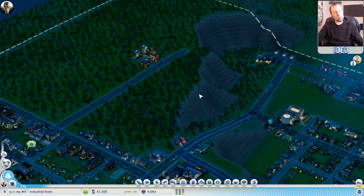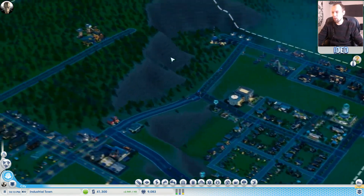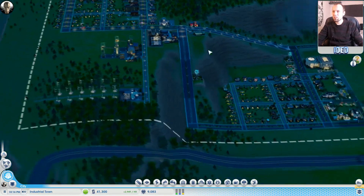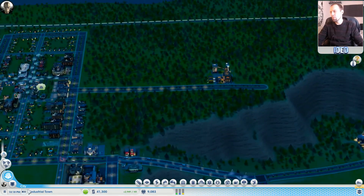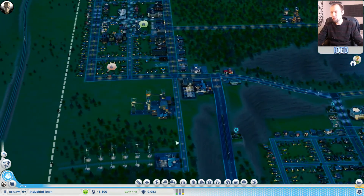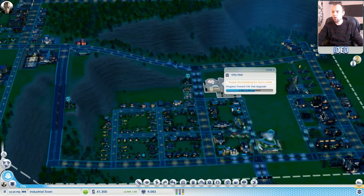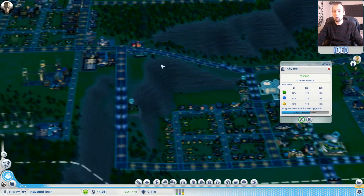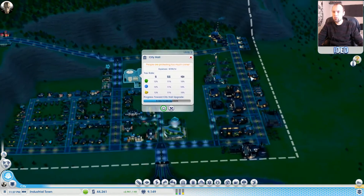Hi guys, you're back on SimC and I'm your host iDead. Last time we basically sorted out this industrial town - well, it's at the stage where it's kind of self-sufficient. It's running quite smoothly, it's got everything we need, it's exporting ores and bits and pieces. It's got the upgrade on city hall to allow us to set tax rates, which means now if we start a new town, we can set that elsewhere as well.